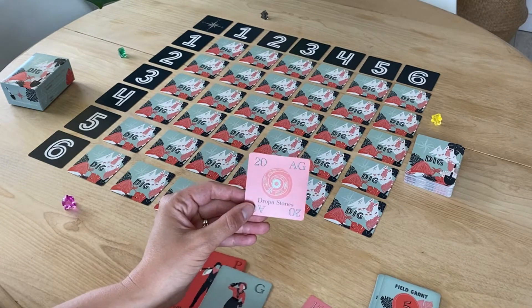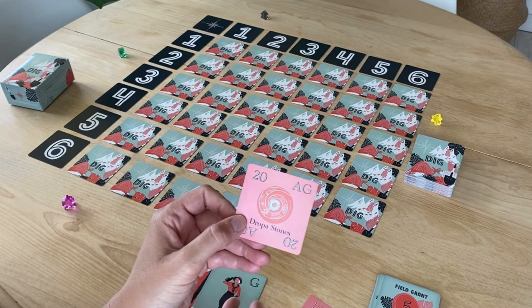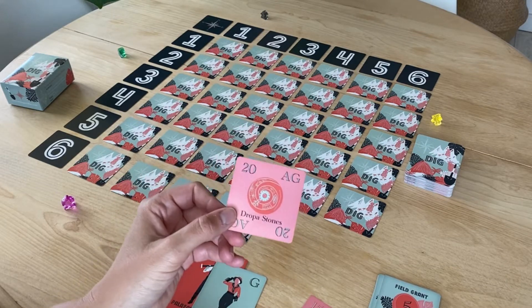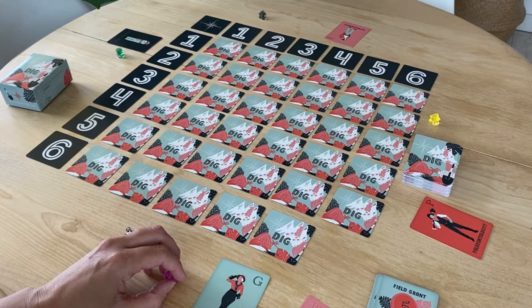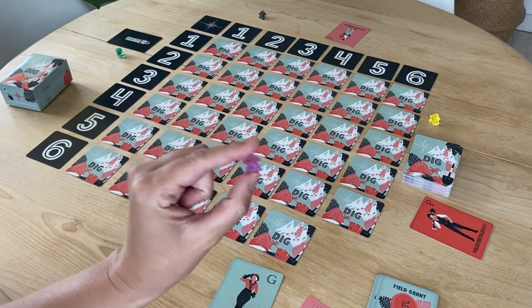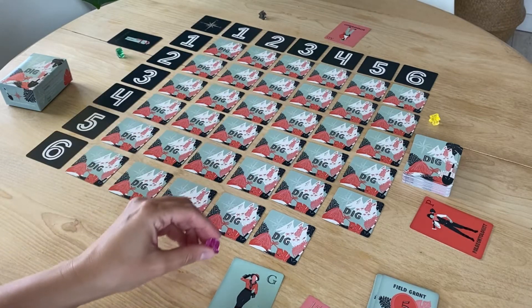If the Geologist were to find these Dropa Stones worth 20 points, they may still keep the find, but because it doesn't have their letter — it has AG for Astrogeologist — they will not be rewarded a field grant. Once the roles are chosen at the beginning of the game, they are laid face up in front of the player. Players then also choose a color of a meeple to represent them as they move around the board.